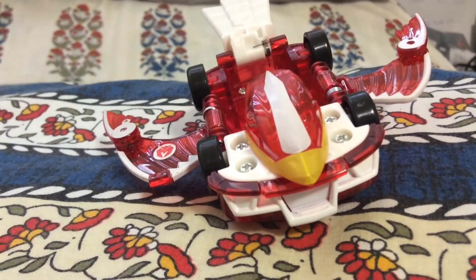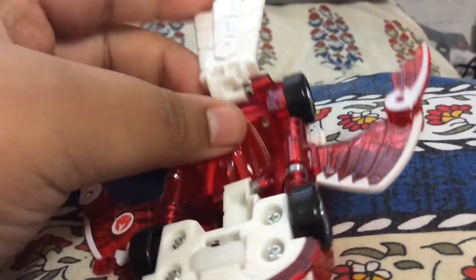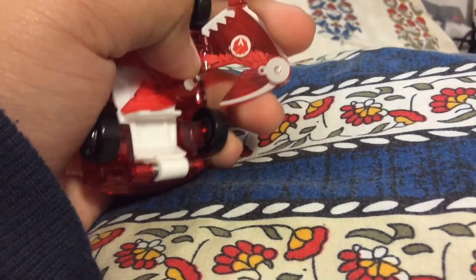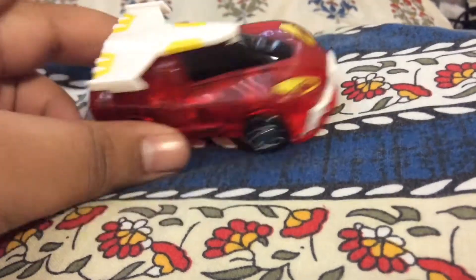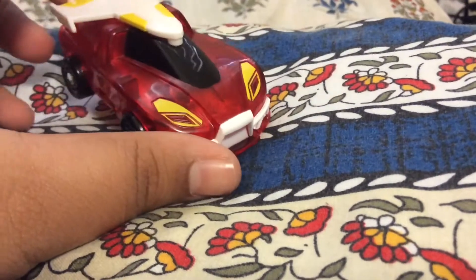Now I'm gonna show you how to turn it back to normal — this is actually very tedious. First you put the head down, then the tail down, then you fold this part of the wing and bring it in, and do the same for the other side. Hold it and it should click — and voila, the car form actually looks very nice. I like it a lot, it looks very original.